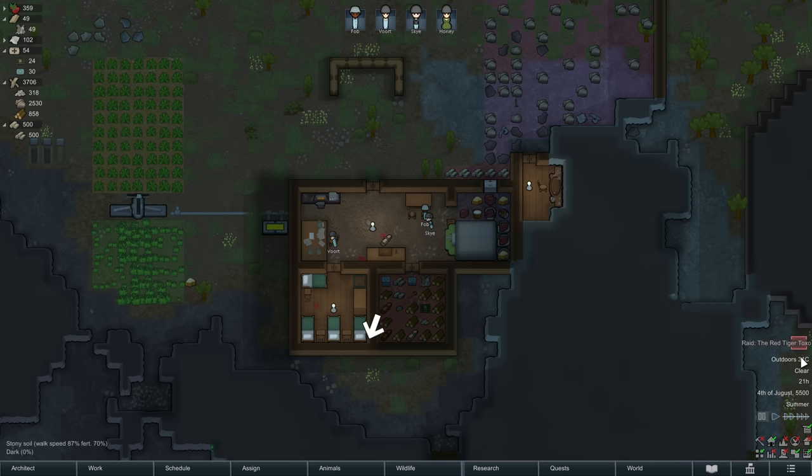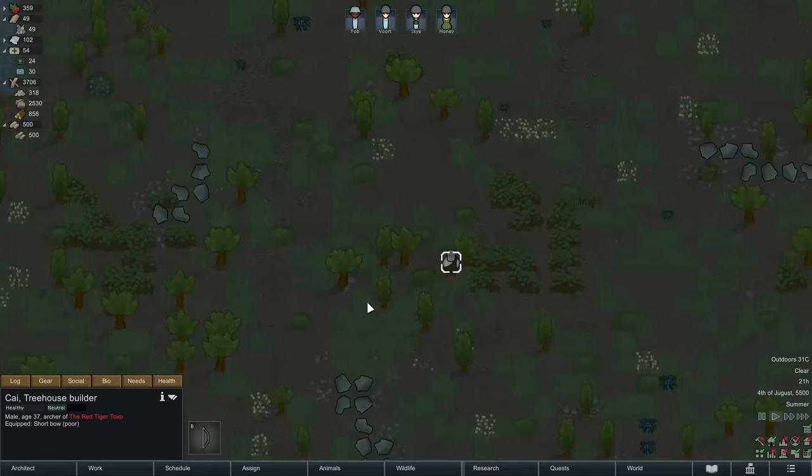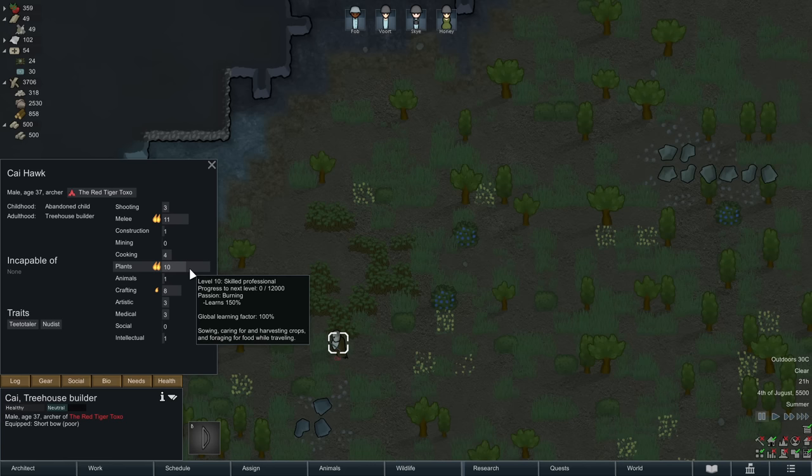We are going to be raided. A group of tribespeople from the Red Tiger Talkso have arrived nearby. They will prepare for a while, then attack. It's important to read that because sometimes they attack right away. Here we've got a moment — it's actually just one person: Kai, the treehouse builder, with a bow, though they're not very good at shooting. Teetotaler nudist. This person actually would be a great addition — if we can capture Kai alive, their huge plant skill would be wonderful. They've got passion for it, and they're also great at crafting with passion for it.